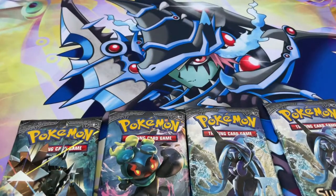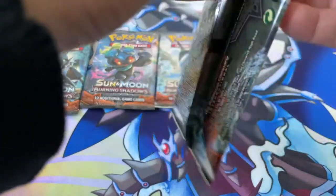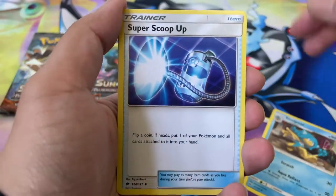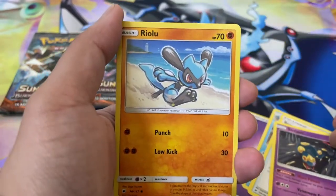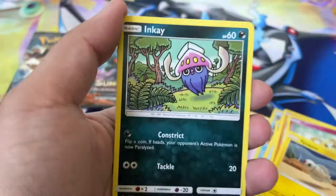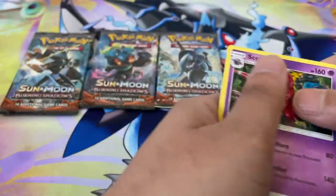Got four packs left — we're halfway done. Pack number five. I bought these from Pineapple Collectibles, so be sure to check out their website. We got a Code Card, Psychic Energy, Simipour, Super Scoop Up, Salandit, Riolu, Cutiefly, Tynamo, a Dustox doing a Dab, Inkay, Bodybuilding Dumbbells Reverse Holo, and a Scolipede as our Rare.